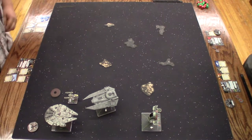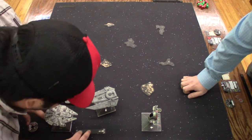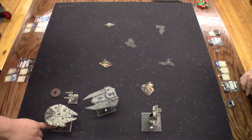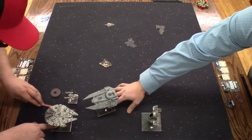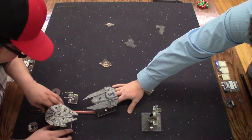Ray will go three forward. He has a zero. It's a bump. So it's easier with practice. It's a lot to take in, but once you play two or three games it starts to come down.